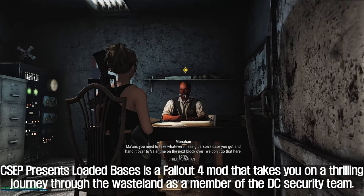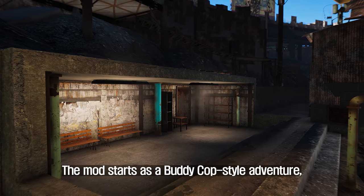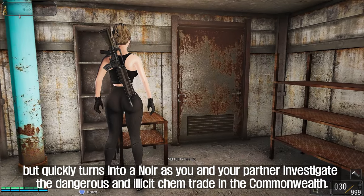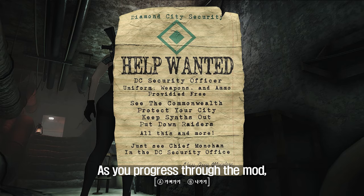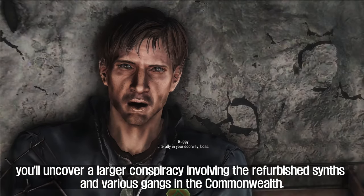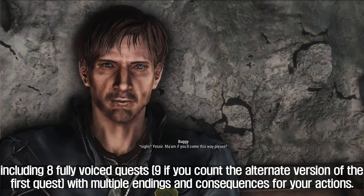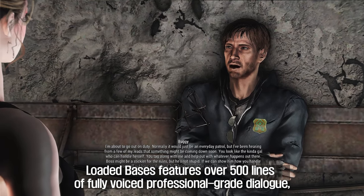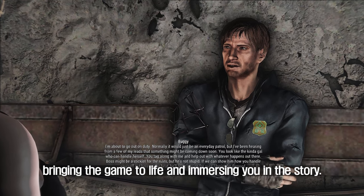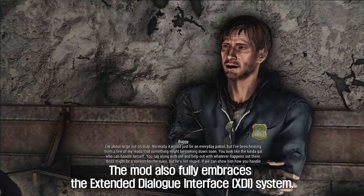Sixth: CSEP Presents Loaded Bases. Loaded Bases is a Fallout 4 mod that takes you on a thrilling journey through the wasteland as a member of the DC Security team. The mod starts as a buddy cop style adventure but quickly turns into a noir as you and your partner investigate the dangerous and illicit chem trade in the Commonwealth. As you progress, you'll uncover a larger conspiracy involving refurbished synths and various gangs. The storyline includes roughly two hours of content, including eight fully voiced quests with multiple endings and consequences for your actions, featuring over 500 lines of fully voiced professional dialogue.